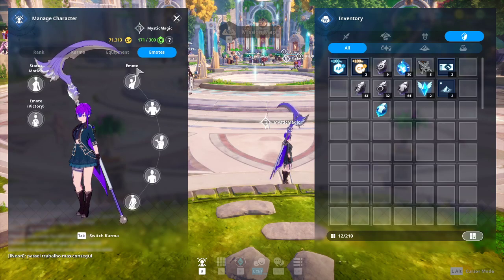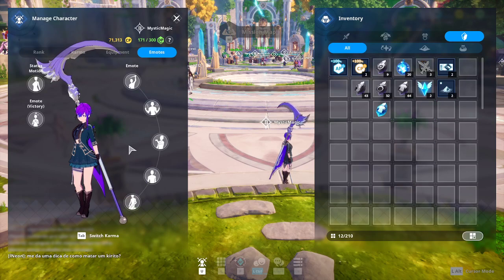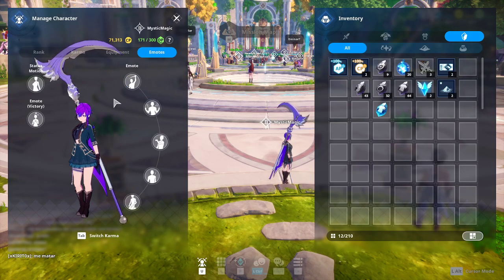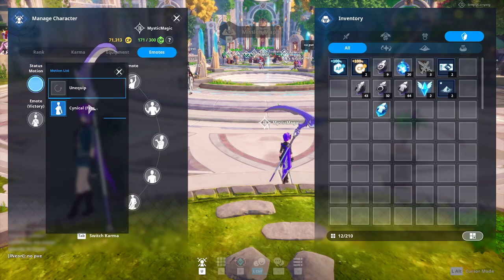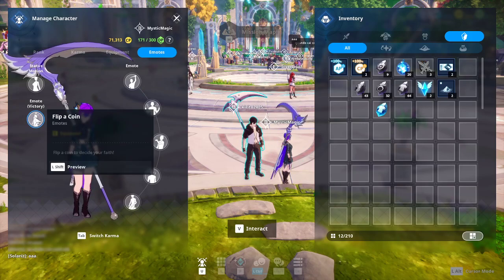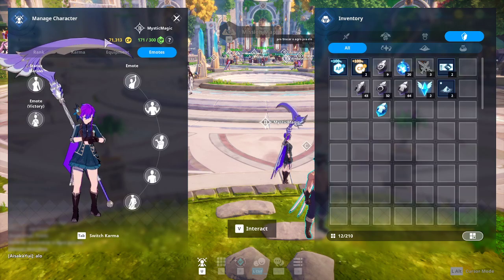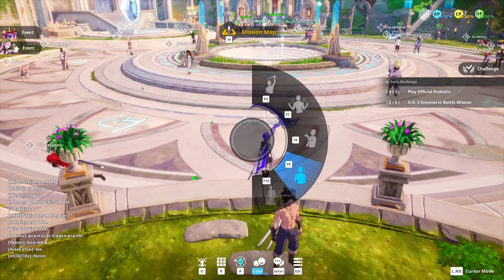Finally, we have Emotes. This is where you use different emotes — they show up in the consumable part of your inventory. Click on a slot to see all your emotes and click one to place it. You can access the emote wheel in the lobby or in-game by holding left control, which brings up a radial wheel; emotes are also tied to F6 through F10 keys. The status motion plays passively, and the emote plays at the end of any mission you win — it won't show if you lose.